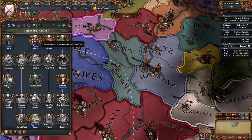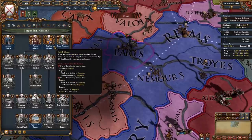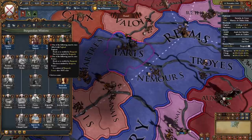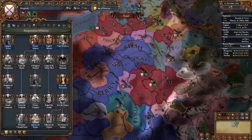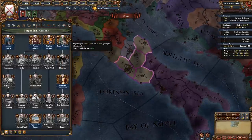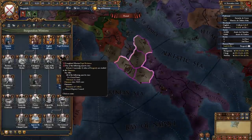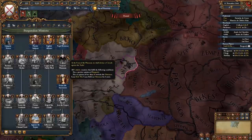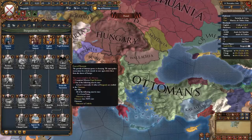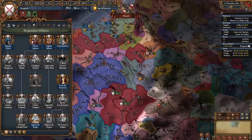Another mission we need to do at the very start is alliance with the English. To do it, we either need to be allied with the English, or we can rival them and send an insult. The same thing applies to the French — we have to rival and send an insult to them. Papal relations is going to give us papal influence +1 and lead to the Feast of Pheasants, which can eventually get us 50 opinion with all Catholic nations and a holy war CB against the Ottomans. But this should not be your priority in the early game since you want to grab the Lorraine area and stabilize your country first.